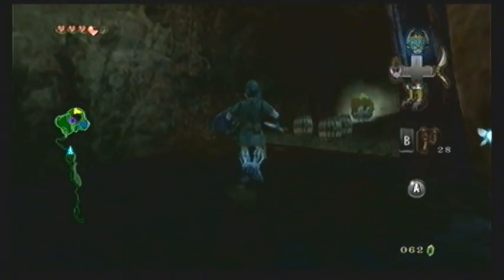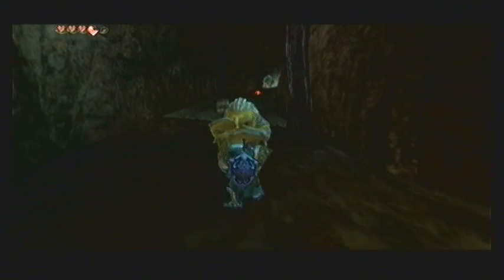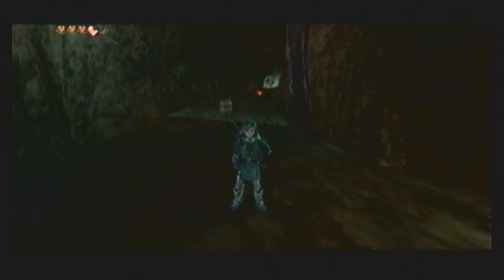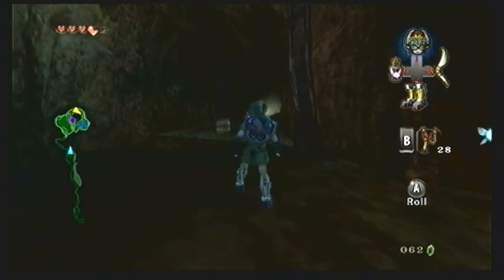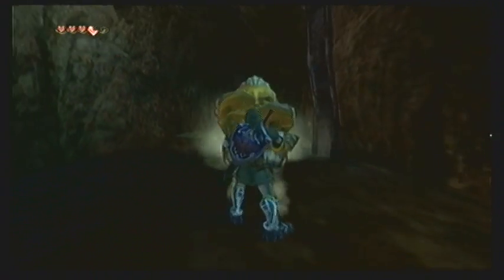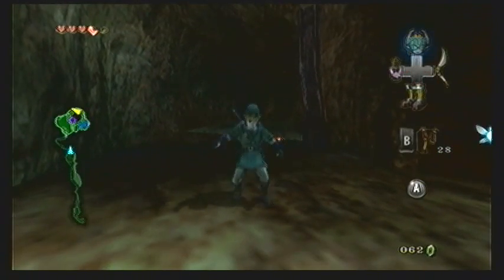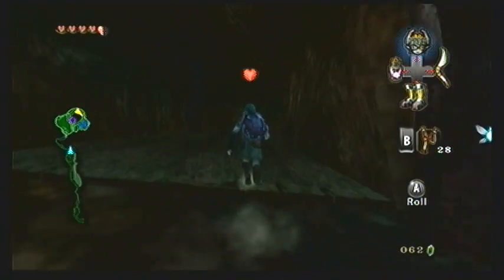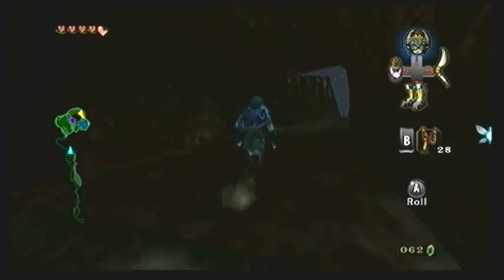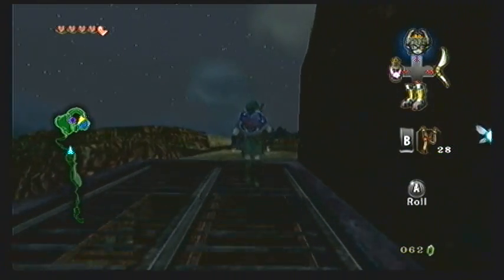Once you get up past the geyser, equip your iron boots again because a Goron will appear around the corner. Use A to throw it behind you. Once you see a second Goron, get ready to grab it and toss it off to the side as well. Once they're both out of the way, take off your iron boots and continue working your way upward. You can grab the recovery hearts that come out of the barrels, and there's also probably a recovery heart underneath a rock coming up ahead.